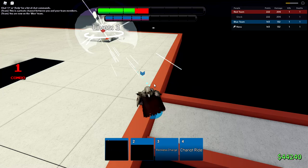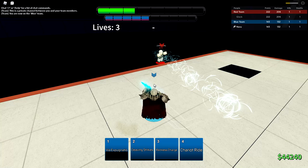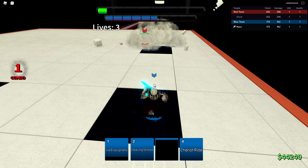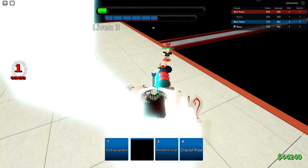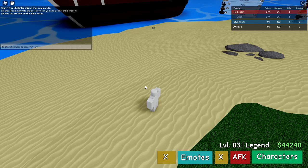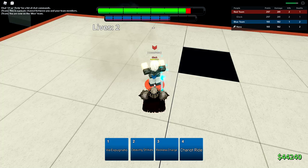He killed me with that reflection move — what is that! Reckless Charge — that stun move is like Gekko I guess. I'm going for Chariot Ride — he reflected it. This guy knows what he's doing with Accelerator. I killed him but I lost a lot of HP. I have to watch out for that reflection. He's standing still because he has his reflection up — he's trying to reflect my skills. Reckless Charge — I missed. He's just waiting for me to use something he can reflect.